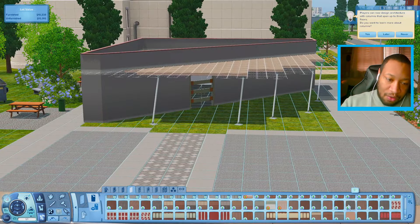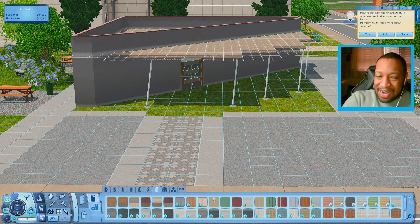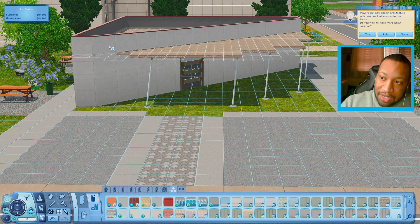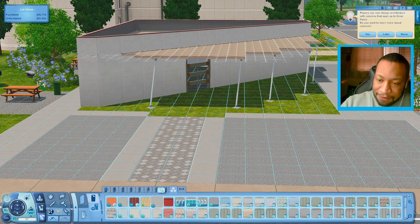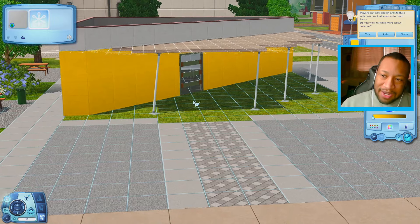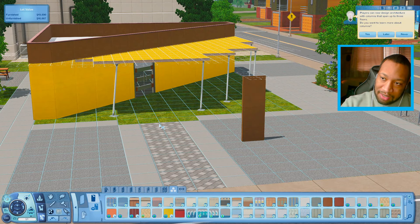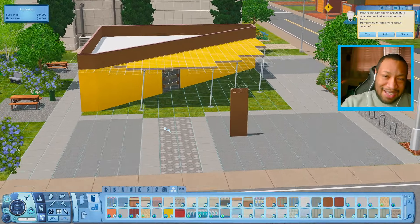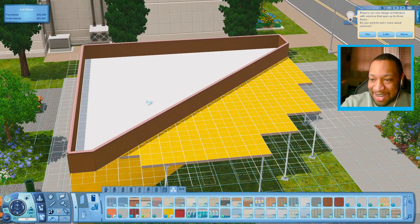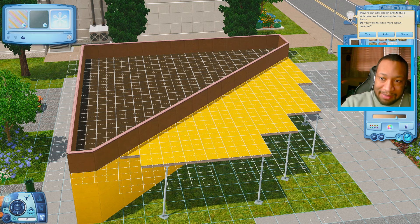I'm trying to figure out what wallpaper I want to use for the build. We could go for wood — maybe siding would be better and we could just color it yellow. Or we could use this wallpaper from the Showtime pack and make it yellow. We could go for a yellow that's this color and make the top part brown to kind of make it look more grilled cheese-esque. I don't know y'all, I'm really trying with this one. And then I could make the bottom of this just brown on the inside so it can be like the top layer.